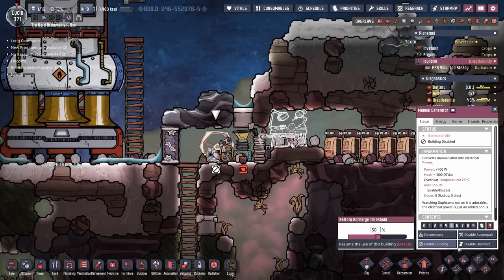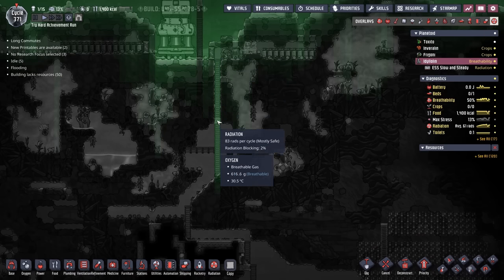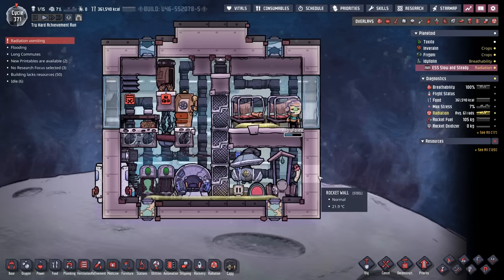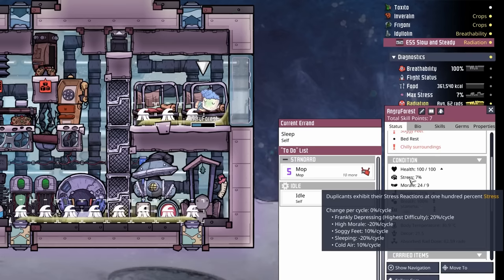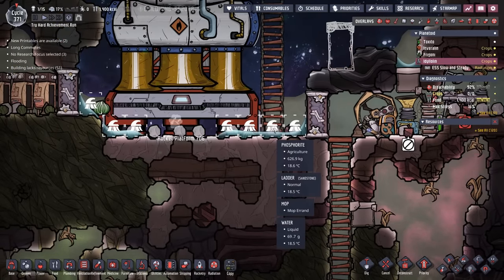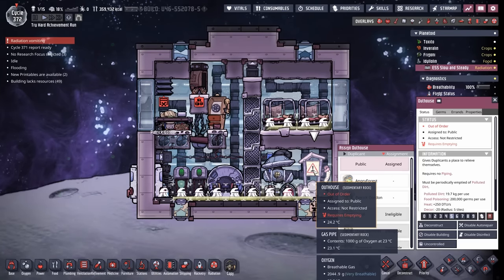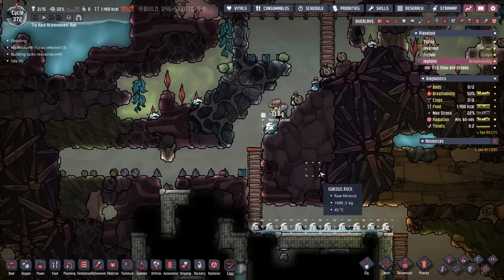We'll hook it up to power and re-enable this manual generator, but we will disable the oxygen diffuser. There's no reason to use it and waste all that algae considering the dupes are wearing oxygen masks. This ladder rung is probably the reason why the dupes are getting radiation sickness, so we're going to put in another couple blocks. And it's too late — Angry Forest has major radiation sickness and is vomiting everywhere, which means stress is soon going to be an issue. The crafting station is complete, so Patrick's going to grab that worn-out mask, repair it, and we'll have two dupes back on the job. I also need them to mop up this water because every time they walk through it they're getting their tootsies wet.